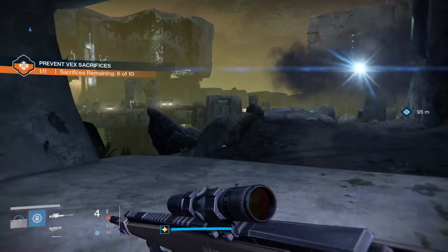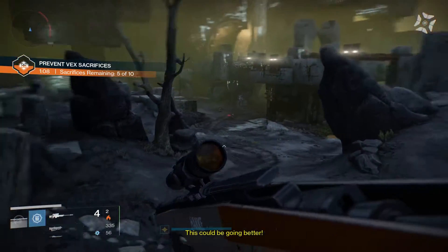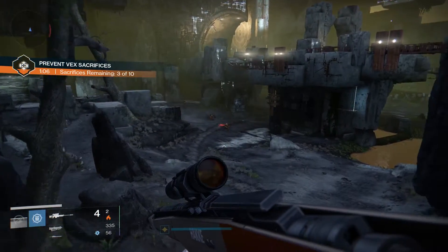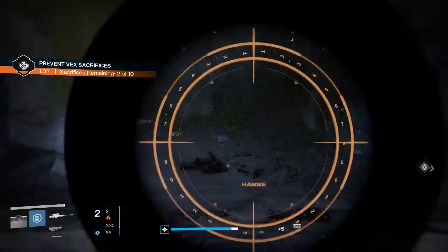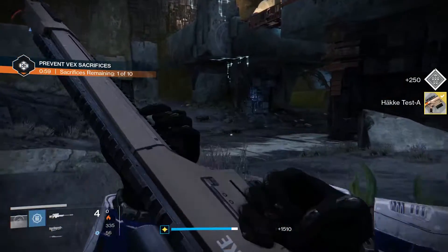Next is the sniper rifle that needs double kills. Because there's no special race restriction on this one, I recommend just doing it while you're doing the other four bounties. That's probably easier to do somewhere with low health enemies that die in one hit regardless of whether it's a crit. I didn't mention the Vex Citadel this week.